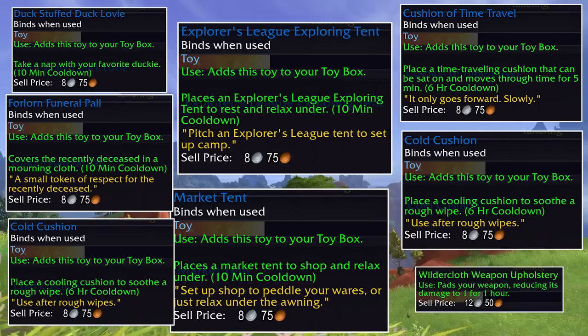Tailoring also has an assortment of fun stuff, including pillows and a tent of time travel that only moves forward — slowly.